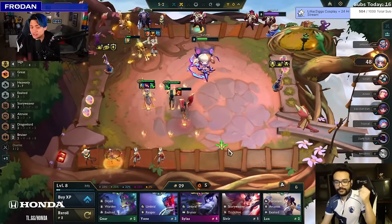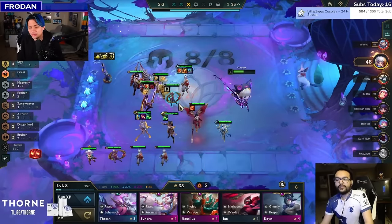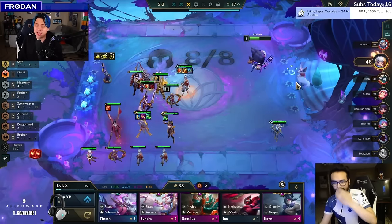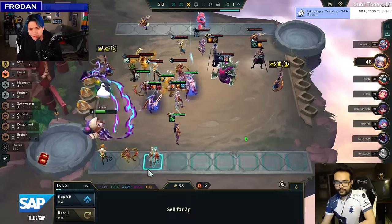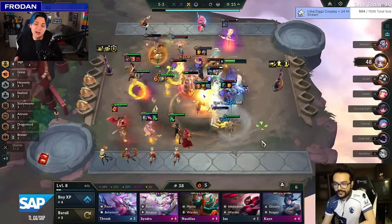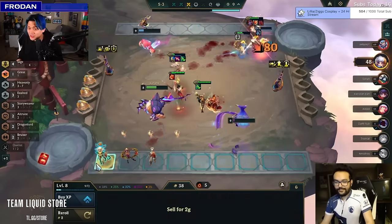What was once a difficult Volibear matchup is now looking like a piece of cake — and we're off to the races. Kermex could push to level nine. He doesn't actually have to roll for Diana. He could roll for Diana 3 here, but the stars of the composition are the two-costs. He doesn't necessarily need Diana 3. He picked up Wukong and decided to level instead — a really good adaptation. Just going with the ebb and flow of whatever is happening in the game, because encounters and portals can change your plan so many different ways.